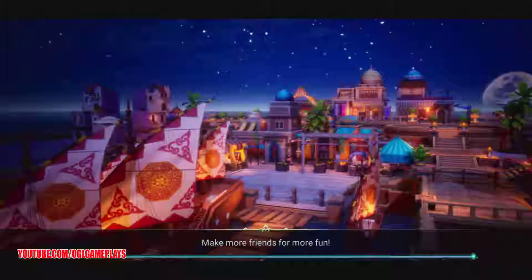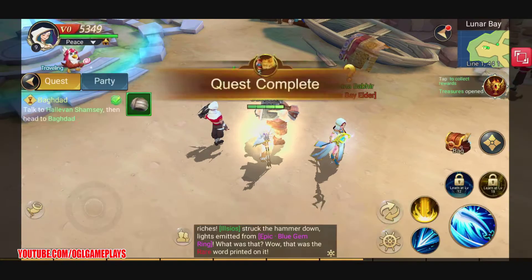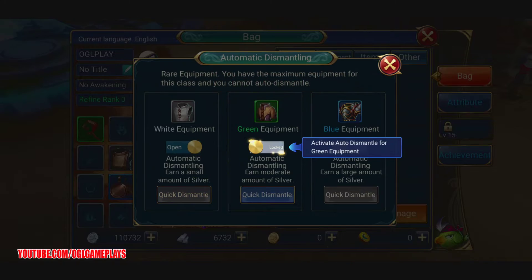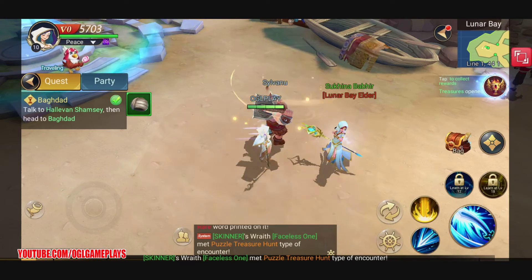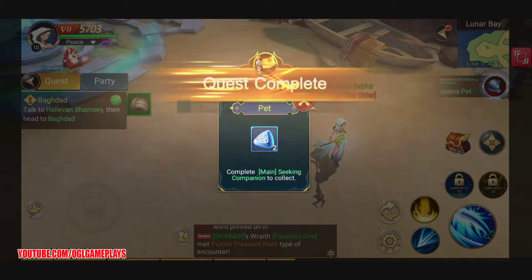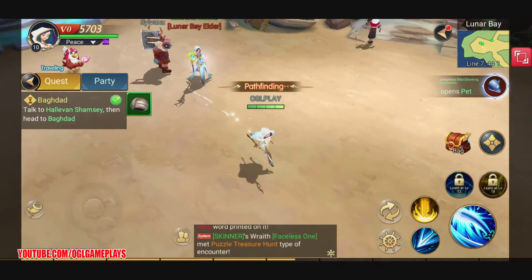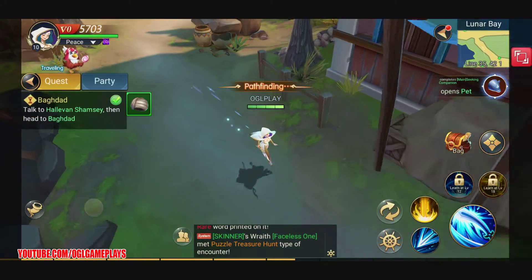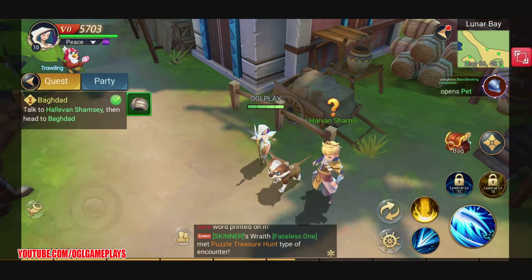Really cool looking game — that's what I think about it so far. Let's collect the rooms. A pet system opens up — pet complete, seeking companion. We can also create a party and play co-op with other players, which is cool.